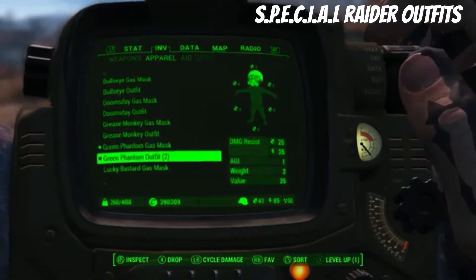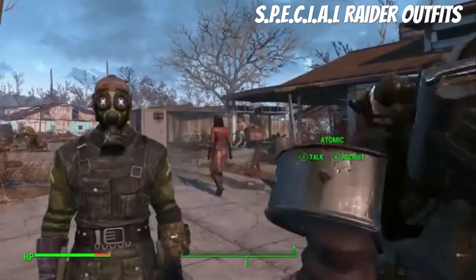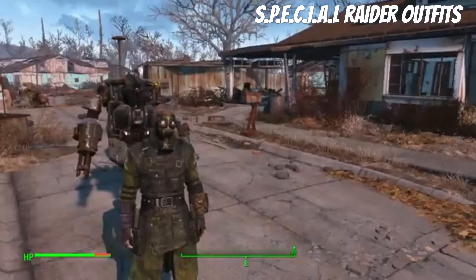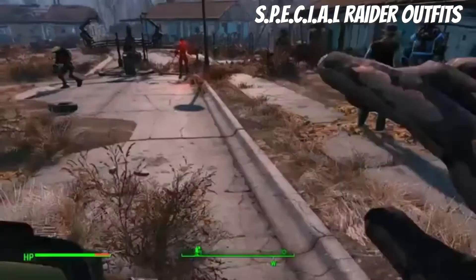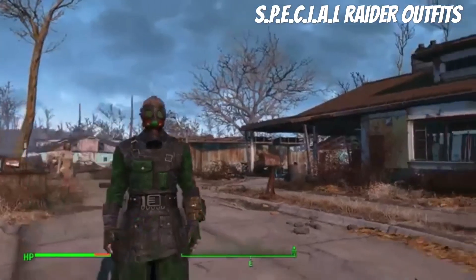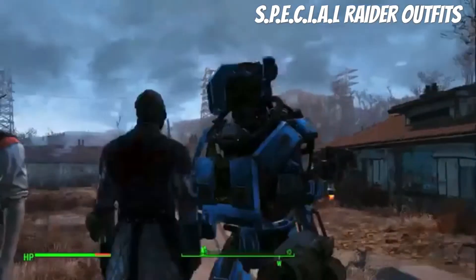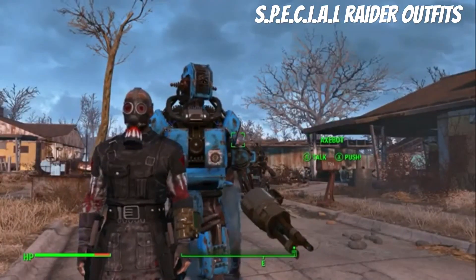The grease monkey — yeah, the Agility one is the green fandom and it looks really cool, kind of more army-ish. These all look cool. The Strength one just looks like a crazy man. The lucky bastard outfit is for Luck and that looks awesome — look at the face. These are pretty cool; it's your band of special raiders.